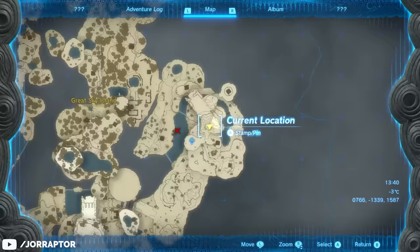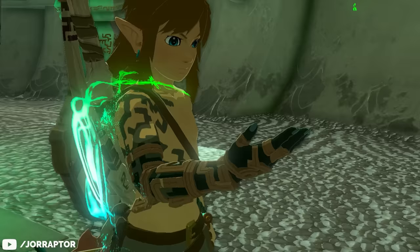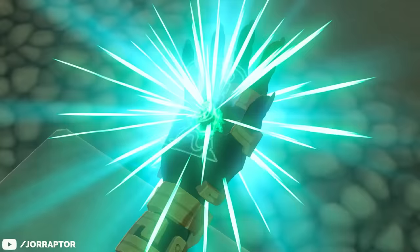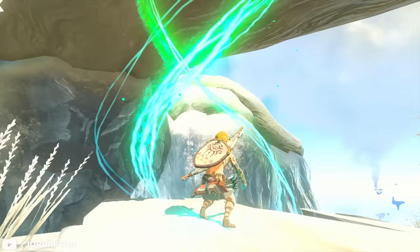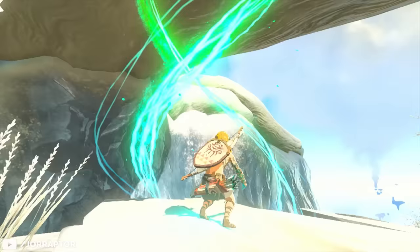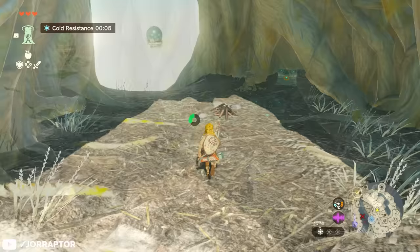To find this piece, head over to the east side of the island where one of the shrines that unlocks your abilities is located. You'll want to do that first to unlock the Ascend ability, as you can use it underneath a piece of tree bark to get on top. Then just enter the hollowed out tree to grab the chest with the warm greaves inside.